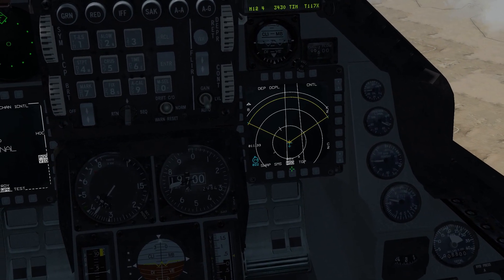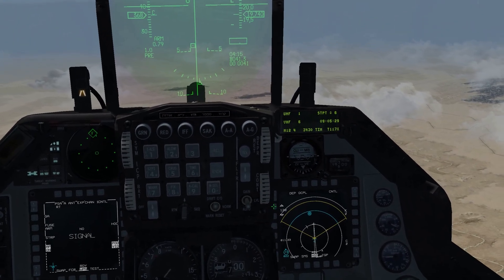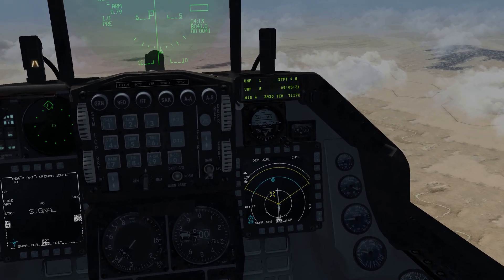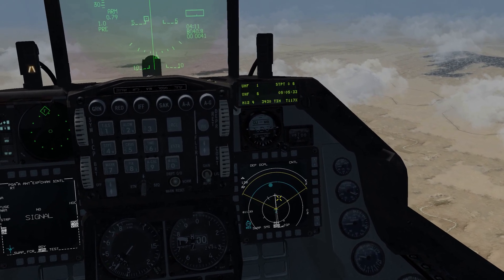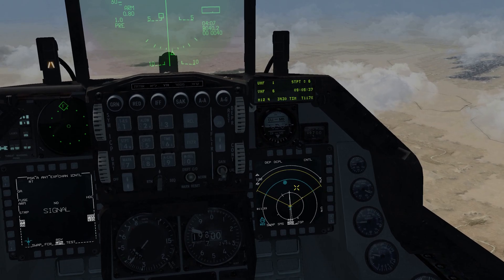Next, come up to the HSD and zoom out. Right here, you can see there's a yellow cone in front of the aircraft — that's the antenna coverage for our data link to communicate with the missile. We need to make sure the missile's within this data link coverage zone at all times.